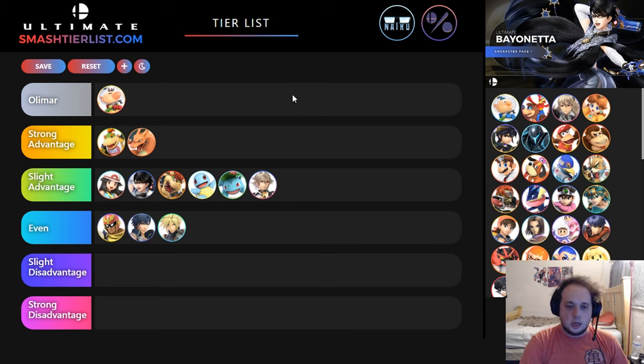I definitely think slight advantage. She can juggle somewhat well, but we have so many more pluses now. We can juggle Corrin — watch out for counter, it's still pretty good even if not as broken as Smash 4. We can edge guard much more consistently, and neutral is much better in Olimar's favor. It's not a good time for Corrin; they could definitely do it, but it's not great.